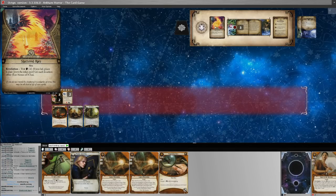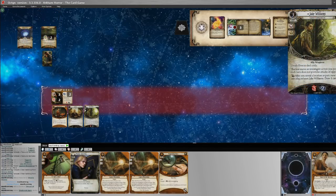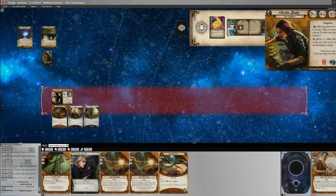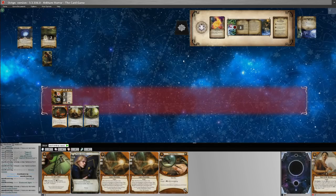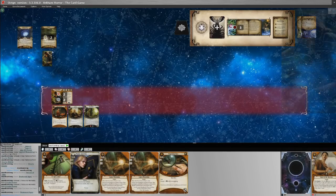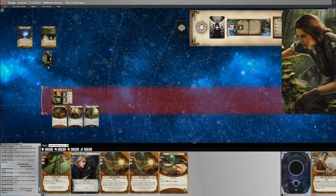We have five cards in hand so we can use Higher Education. The test is difficulty four and we are three, so we use Higher Education twice for a total of seven versus four. Chaos bag gives us another elder thing — minus two. We do succeed fortunately, so we don't have to add clues to the other locations.